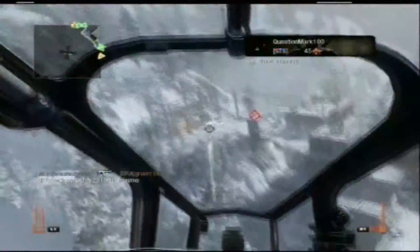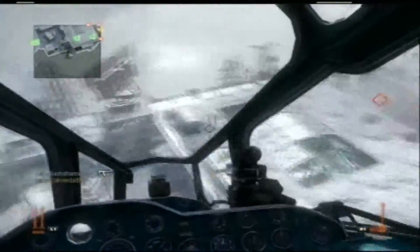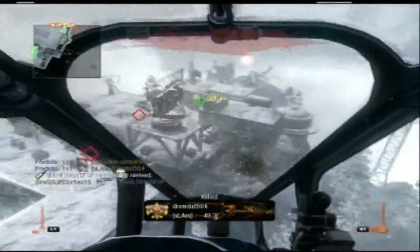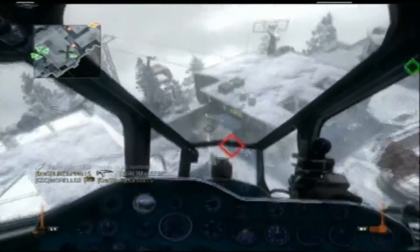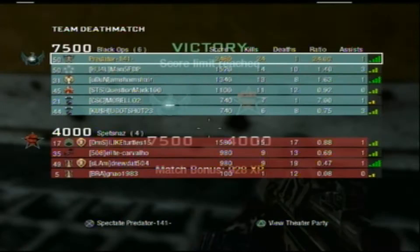On Summit I recommend not using the gunship or chopper gunner because there are so many buildings people just run into right after spawn. Also, Call of the Dead is the biggest zombie map you will ever play. You can kill George for extra perks — just make sure you have four perks before you kill him, and if you have the Death Machine, do it on level one.